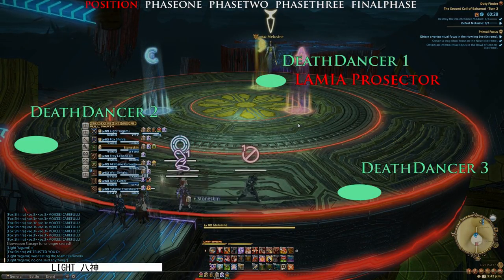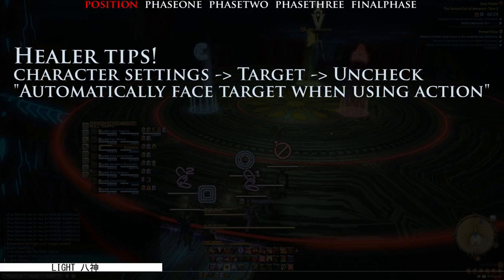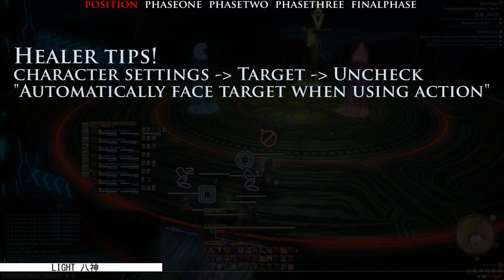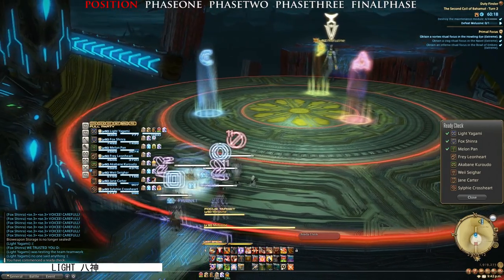Before I start the battle, I have tips that I'd like to share with the healer. By going to the character settings, then target, you can uncheck 'automatically face target when using action.' This will help you plenty during the battle against Maloon Sign.